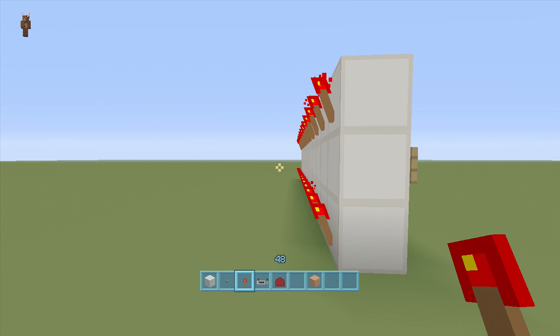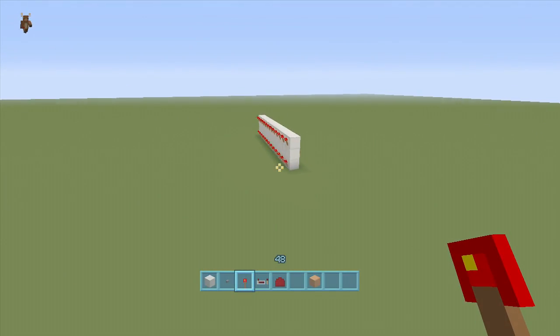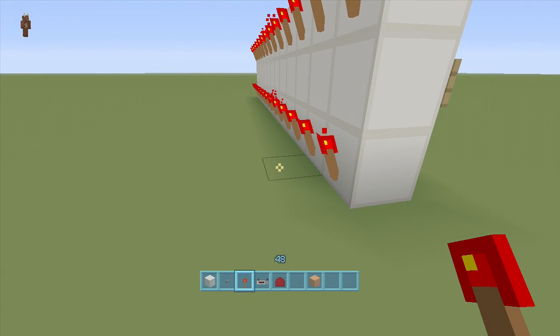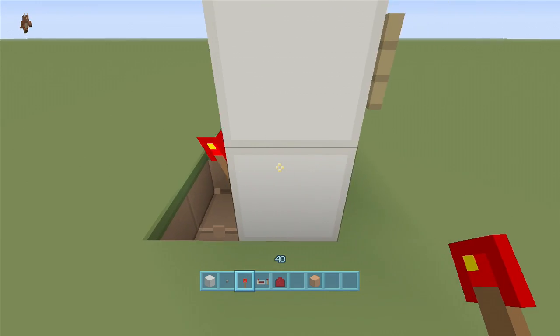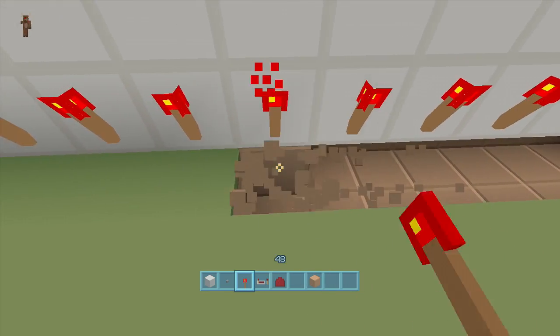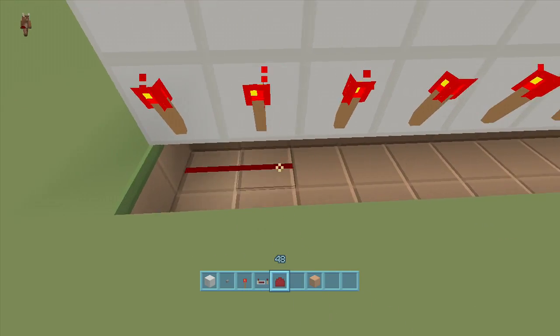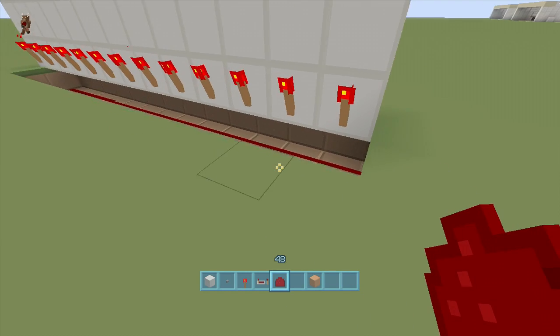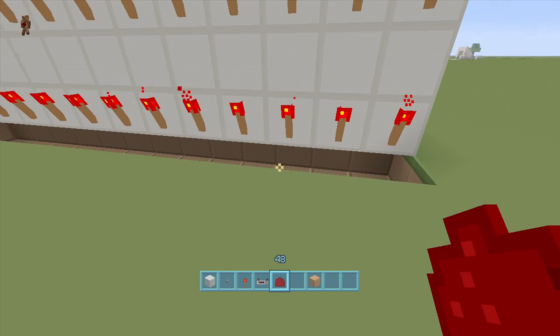This is where the build gets difficult for people who aren't savvy with redstone — you're going to have to think of your own word, and every word is going to look different. Now, come back and delete underneath your bottom blocks — one block under each button. Then take your redstone dust and bring it all the way along the whole bottom. Mine is going to be r-e-d-s-t-o-n-e.